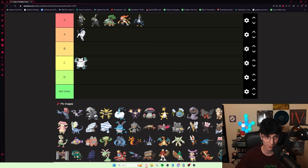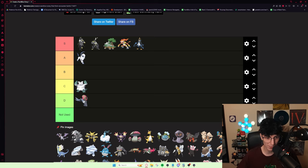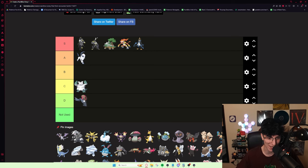Absol is definitely good — putting it anywhere other than A tier is wrong, although I wouldn't put it S tier. Accelgor is not great. I have used this Pokémon. He's not super common, but Final Gambit really helps. You're faster than pretty much everything other than Swift Swim. Other than that, he doesn't really do a ton. I want to put him in D tier, but I honestly don't know if I'd put him at the very bottom of C.